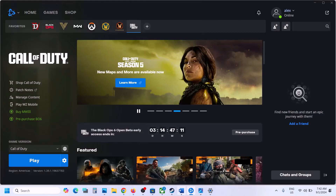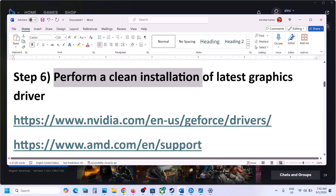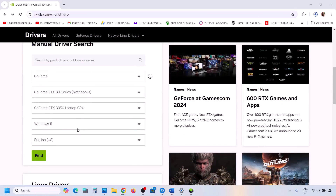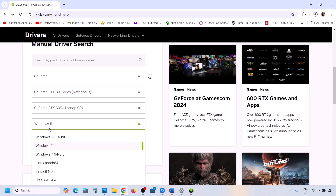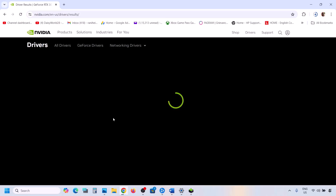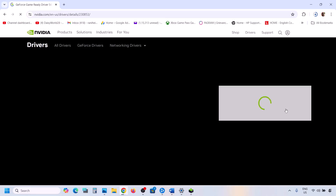The next step is to perform a clean installation of your graphics driver. If you have an NVIDIA card, go to the NVIDIA website; if you have an AMD card, go to the AMD website. Select your graphics card series and model, select the correct operating system, click Find, and the latest driver will appear at the top — currently version 560.94.